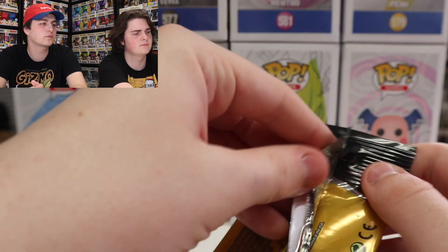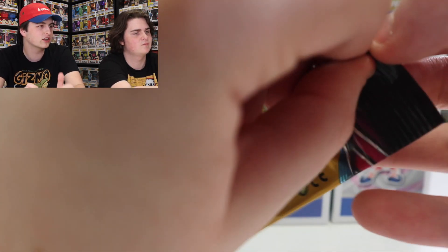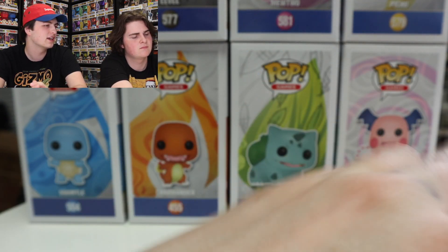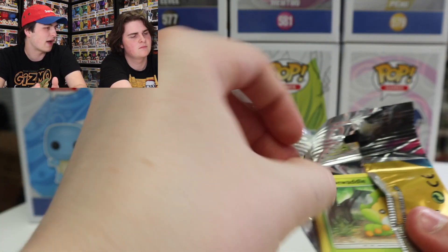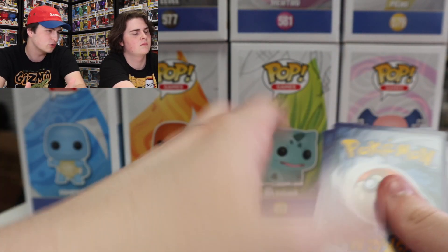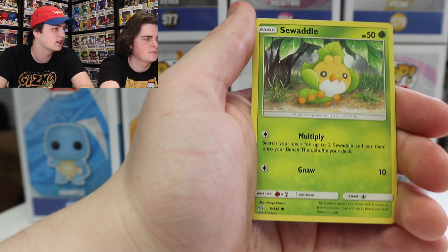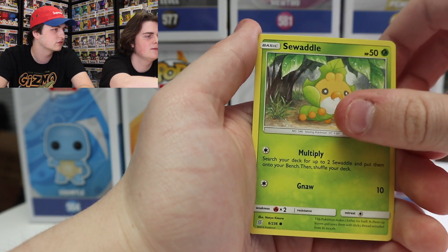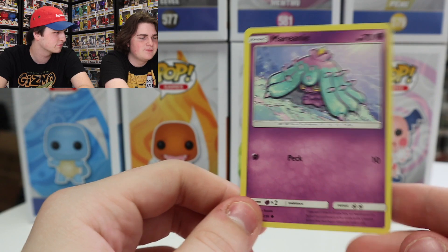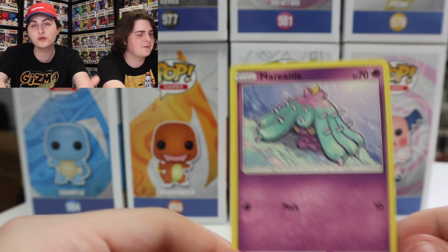Alright guys, we're on to our third pack. These are pretty quick since they're only three cards. Noah thinks he found a trick — the regular rare seems to be the middle one, so if we move the last one to the front, it should be the rare at the back. Let's find out. So this one here is an Energy, then we have Swadloon, and Marill. Not a bad card. These packs weren't great, but they're still cool cards.